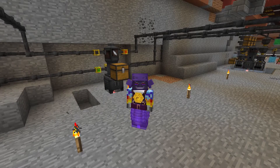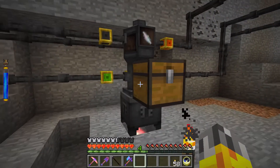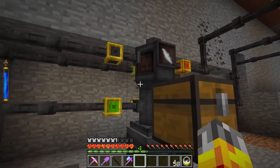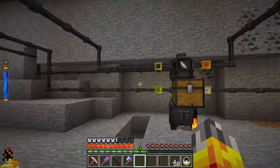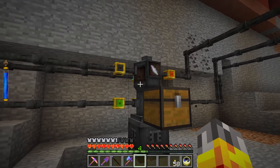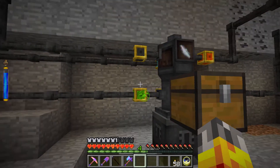Hello and welcome back to another episode of Thaumcraft 4.2 with Birdtross. We worked on this system last time which takes essentia coming out of our wheat distillery and moonshine distillery and brings it over to the Stormatorium, and we've got it making balanced shards for us now.